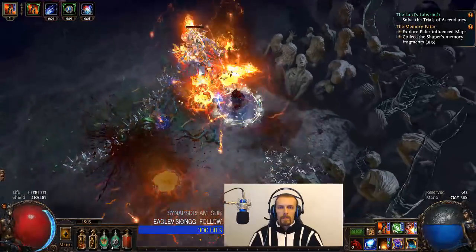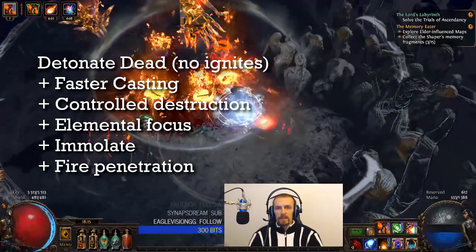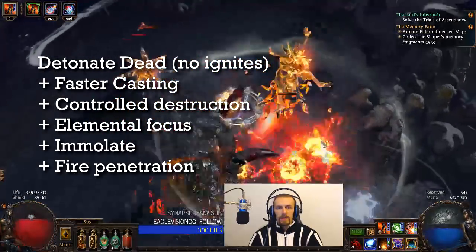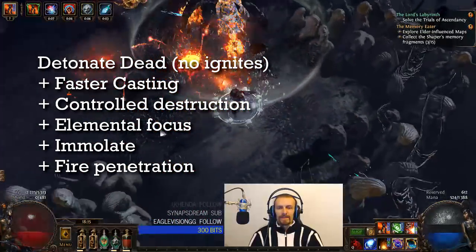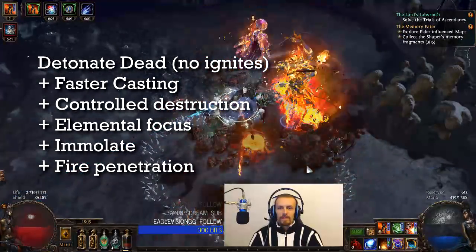I was using Efficacy because your ignites are not that strong yet and you still want initial damage hits. Efficacy increases your initial hit damage and damage over time from ignites. For the non-ignite version, Detonated Dead is linked with Faster Casting, Controlled Destruction, Elemental Focus, Immolate, and Fire Penetration. If you only have a 5-link, drop Immolate.